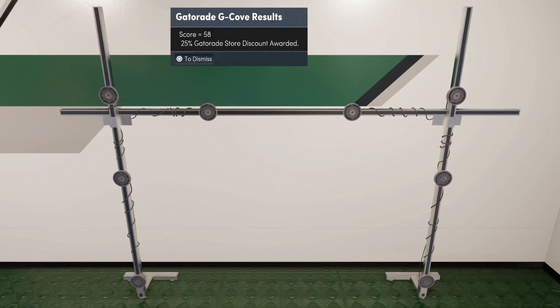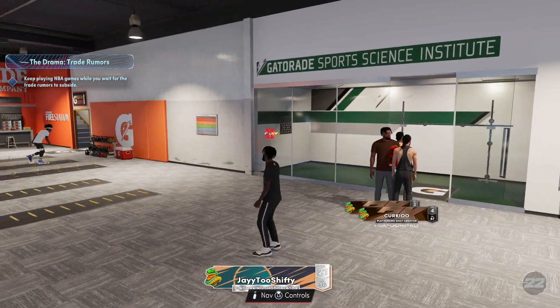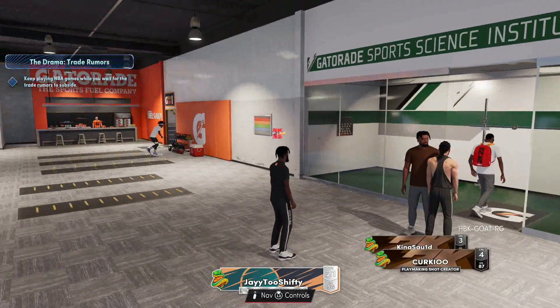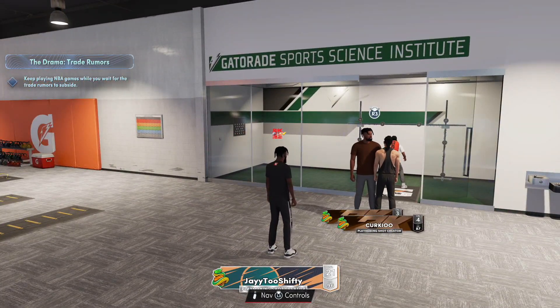We just got done — we got a 25 Gatorade discount, and that was the first time I did it. All you guys want to do is earn three stars on that drill 50 times. It might take a while because everybody's trying to get it right now, but if you've got the time go ahead and get it out the way. That's how you get the Gym Rat badge in NBA 2K22. If you enjoyed the video, make sure you like and subscribe, and I'll see you guys on the next video. Peace.